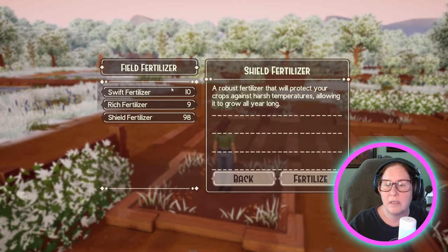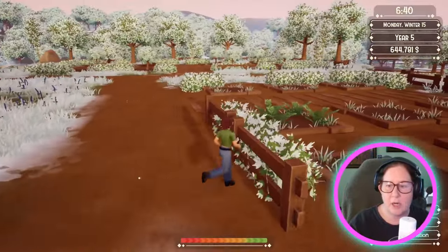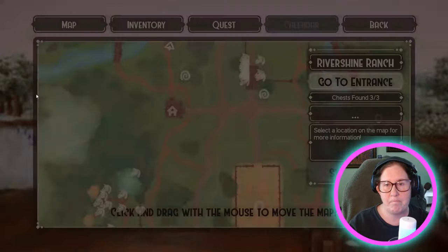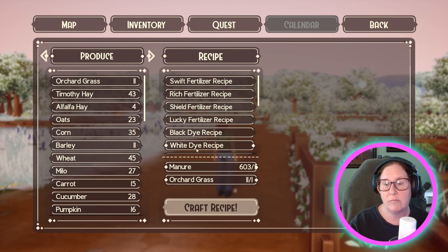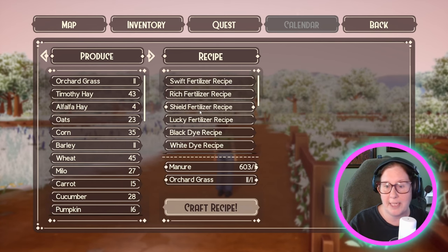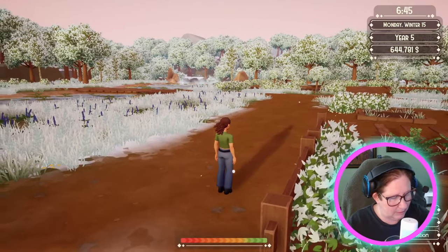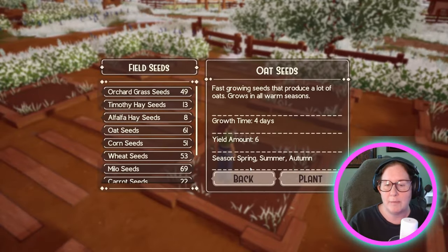I'm going to grow some alfalfa. Remember, your fertilizer box is gone now — that box is all gone because you go into Elm, go into your inventory, and now you can craft your own fertilizer and your own dye. I still haven't found all the additional ones I was talking about last time. So if I want shield fertilizer, I just need some carrots and manure. You just take as many as you want.